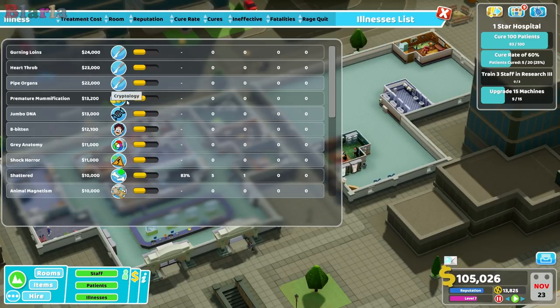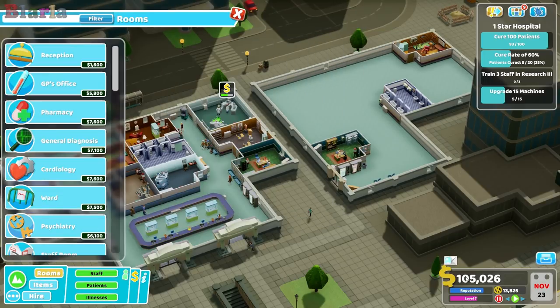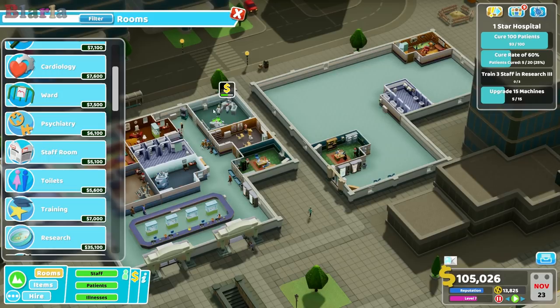We'll probably also build premature mummification since we're getting a lot of those patients - it'll be another machine to upgrade and it makes good money. The downside with surgery is that gurning loins, heartthrob, and pipe organs are extremely difficult to treat in the operating theater, so chances are we're going to be killing a lot of people, but we'll still be getting their money.